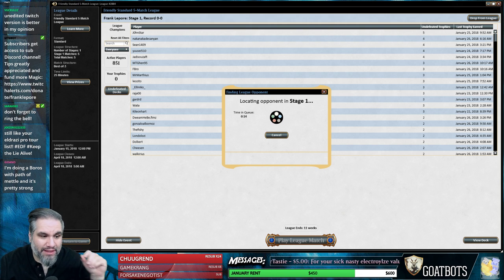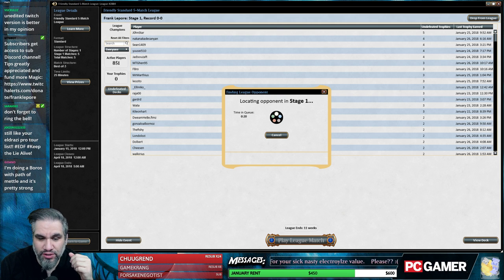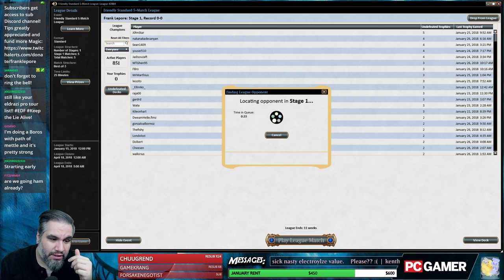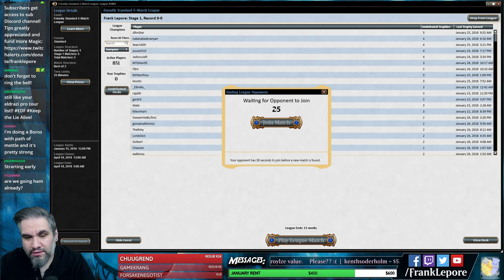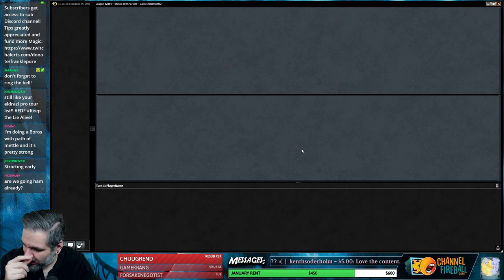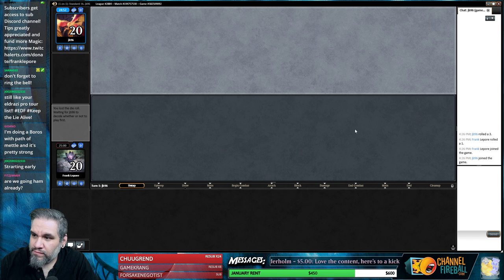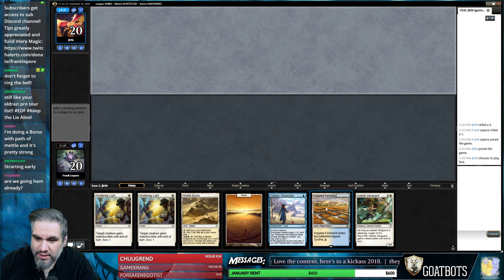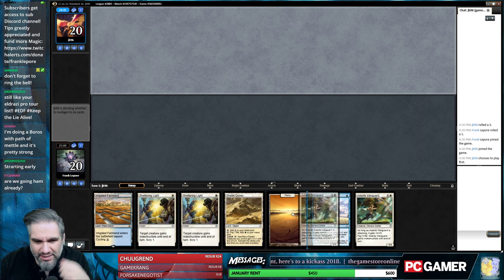I did also see a Boros list with Path of Metal in it, and I was actually surprised because that card seems like hot garbage when you first look at it. I didn't think much of it when I did my set review, but apparently it's good enough to see play. You want to go ham early because the earlier you go ham the more ham you can go. Turn two Vanguard into turn three Obsession with double Sheltering Light seems okay.